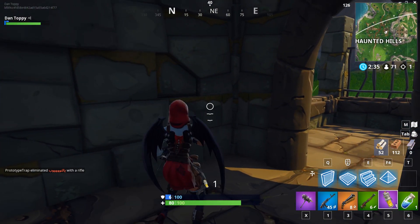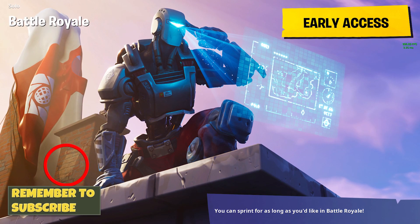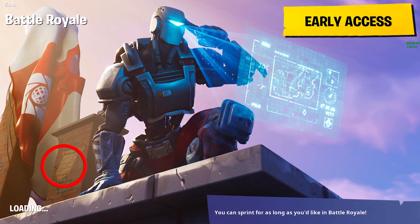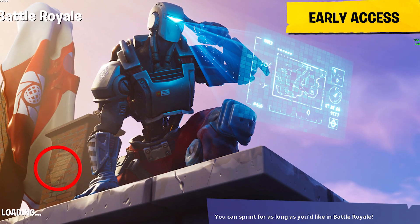For this week 8 challenge you can redeem a free banner. The week 8 loading screen is on screen now and it shows the top of Flush Factories — you can see on the side of the chimney that there's the emblem for the banner. This is the location that you need to be going to in order to redeem your week 8 emblem, and it's marked on the map.